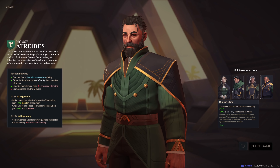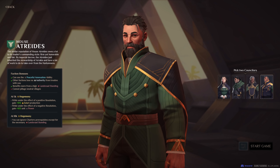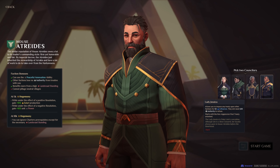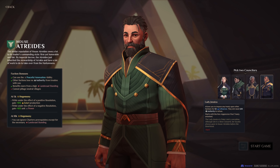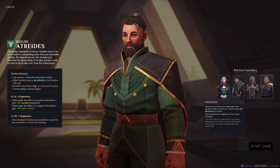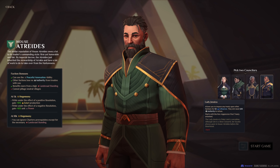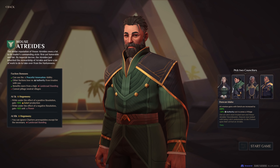All relation gains with Sietch are increased by 100% — that's basically the neutral Fremen on the map, which you can make contact with, gain relations with, and once your relations are good enough, you can gain a powerful bonus. You also get minus 10% authority cost to annex a village. Authority is basically a resource used for expansion, so this allows you to expand faster. The last counselor allows you to impose any treaty upon other factions for 50 influence. I think we can go with Duncan Idaho here, which will make our expansion a little bit faster at the start.